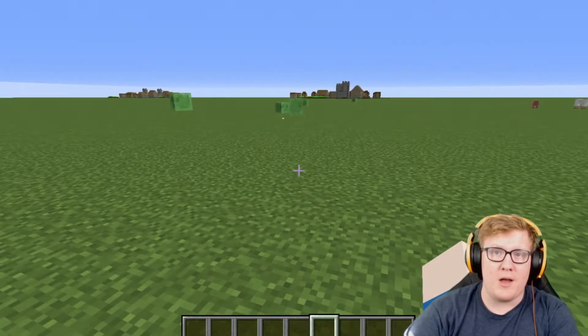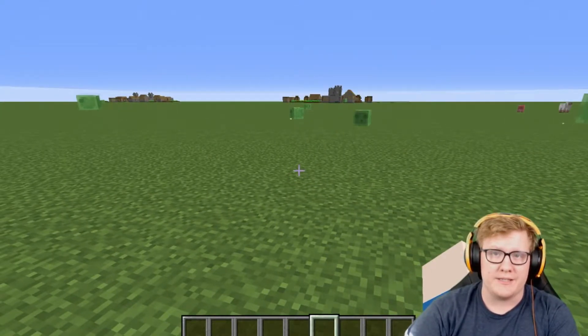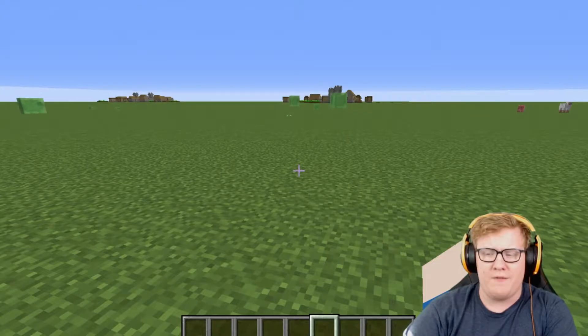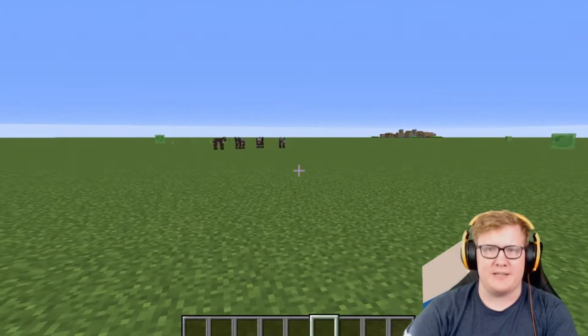Now, the way it works: mobs spawn in dark places and within a certain distance of the player, so it's important that we build this spawner by our base. We're basically going to create a dark room that mobs will spawn in and get trapped in, and then they flow in water until they fall to their death and we get their stuff. Now, what am I talking about? They're mobs — of course they're evil. This is exactly what we need to do.